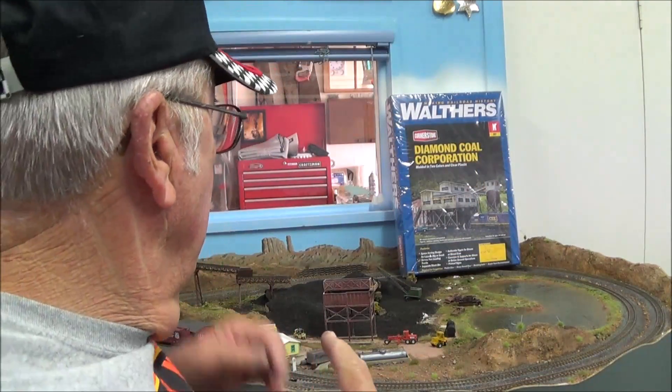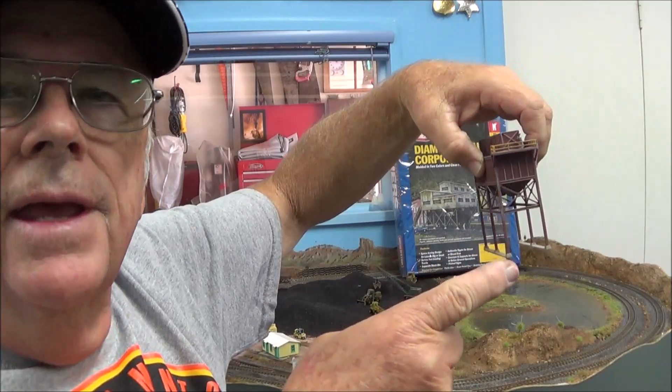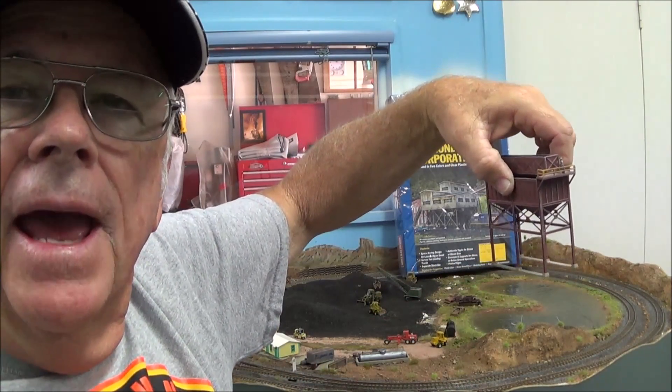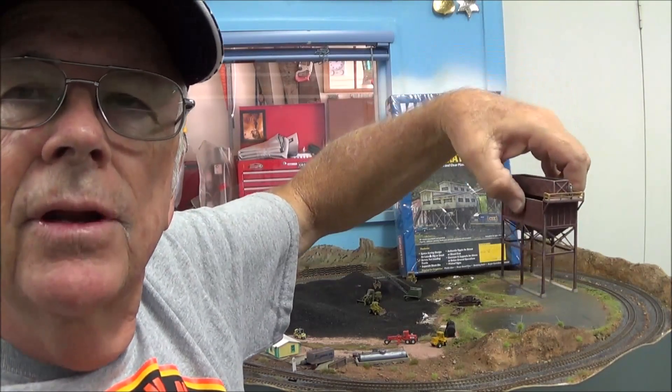I'm going to wind up using two of those kits — one I have not started. This will be the flat in the back so that the walls match the building in the foreground. Over on the other side, I think I'm going to utilize this tipple over where the power station is going to be. This will be an ash disposal bin and it will be strictly for trucks.